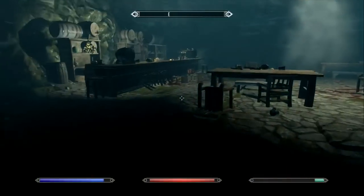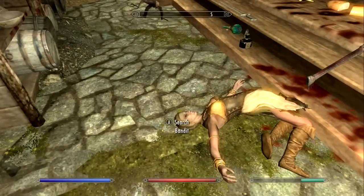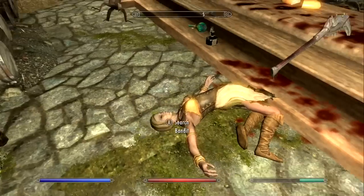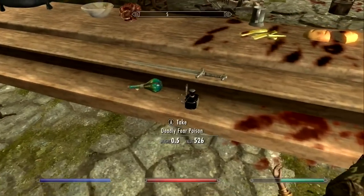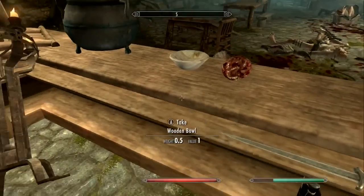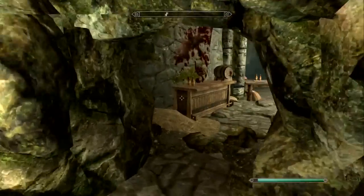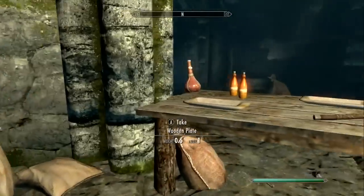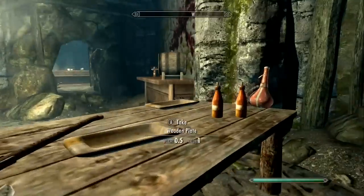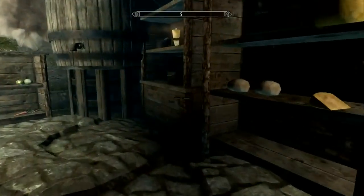We've got some sort of bar here with a dead woman, a bandit — nothing of note. There's a Falmer war axe, a bow, and some potions. I still hear people over there. What's this — like a secret room back here? Potion of ultimate healing — always want to grab those.